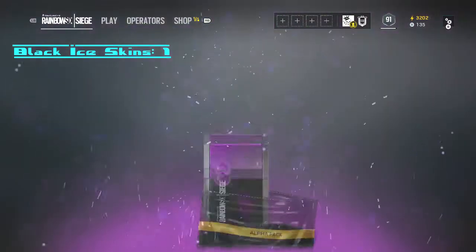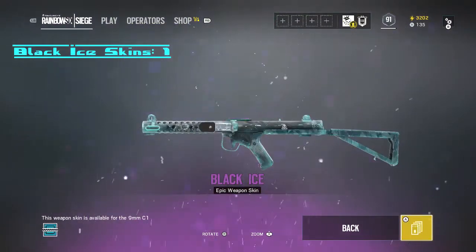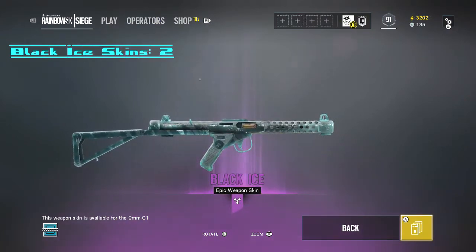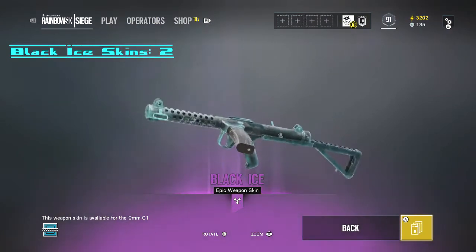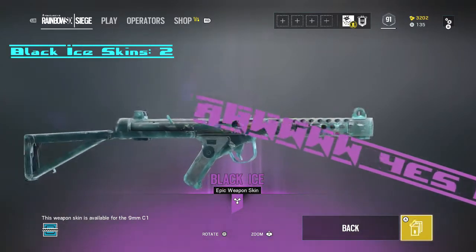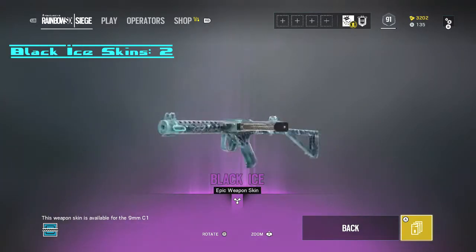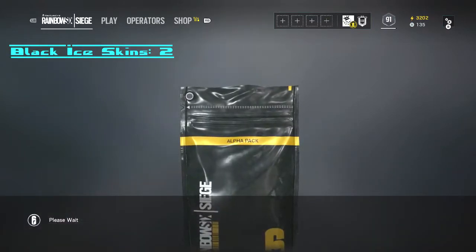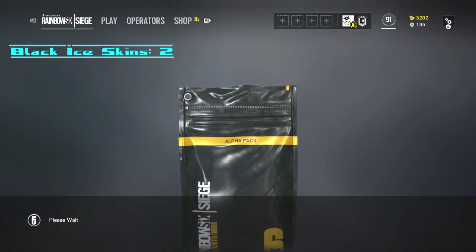Black Ice? Come on - yes! Oh, and it's for Frost! That's huge! Oh, that makes me so happy, very, very happy. Oh, I cannot wait. Yes, boys! Oh, I'm excited for that. Two Black Ice skins - that's huge. Very, very happy.